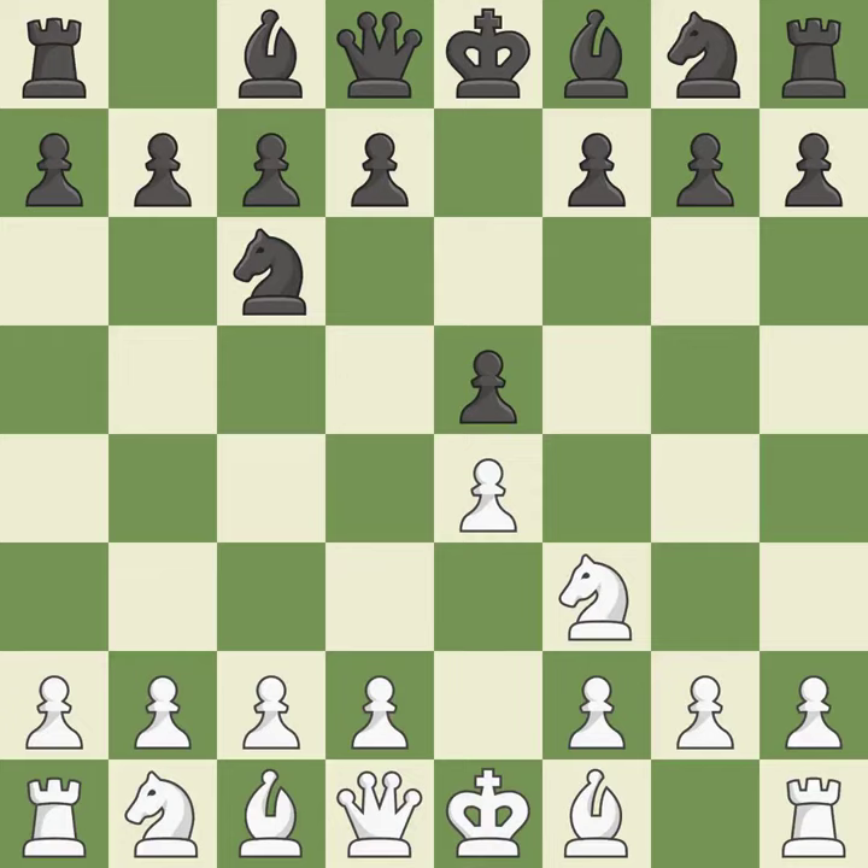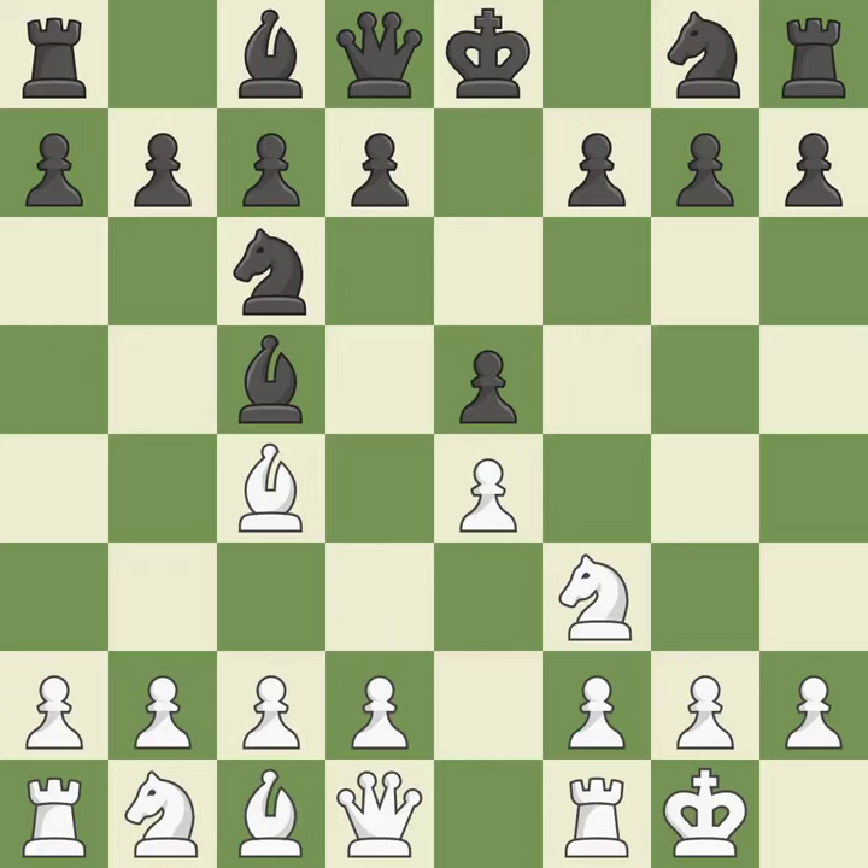Beginning the Italian Game is Bc4, which immediately begins to attack the F7 pawn and get ready to castle. Bc5 attacks the F2 pawn and helps control the important D4 square. Castling gets the king out of the center and activates the rook. Nf6 develops the knight toward the center, attacks the E4 pawn, and prepares castling.